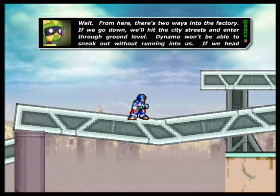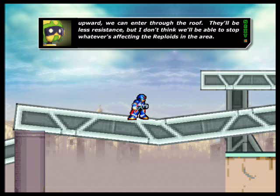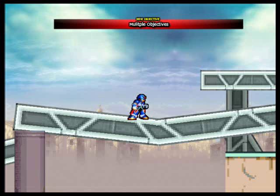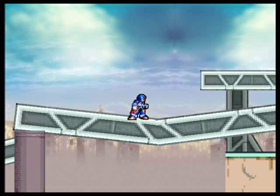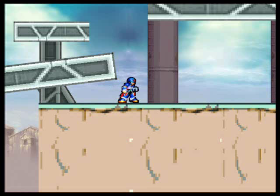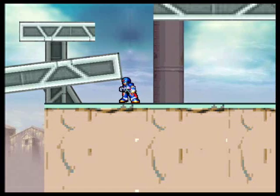Wait — from here there are two ways into the factory. If we go down, we'll hit the city's streets and enter through the ground level. Dynamo won't be able to sneak out without running into us. If we head upward, we can enter through the roof — there will be less resistance, but I don't think we'll be able to stop whatever's affecting the reploids. So, roof or ground level? What shall we do? I'm uploading a playthrough of this that I did before without commentary, so if you guys want to see this game but you don't want to hear me talk, you can watch that. I took the top route in those videos, so this time I'm going to take the bottom route.